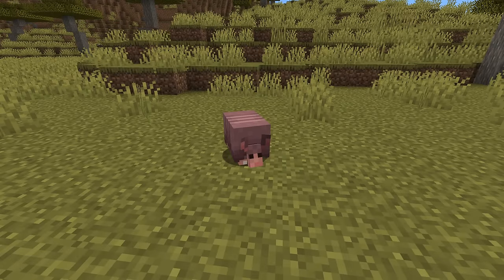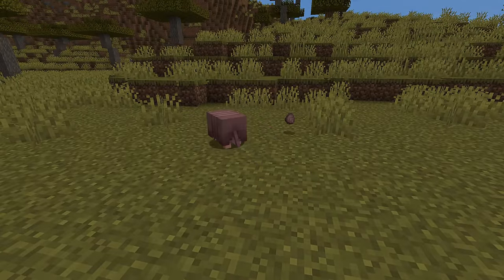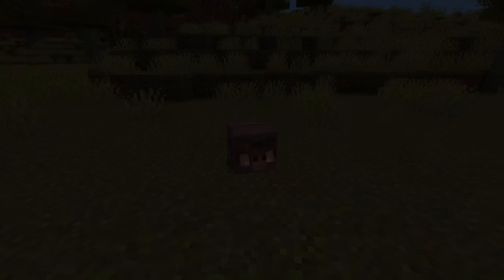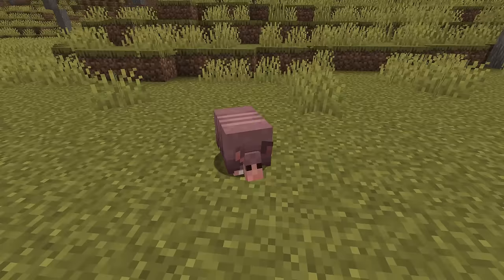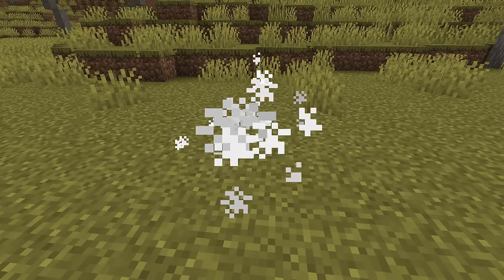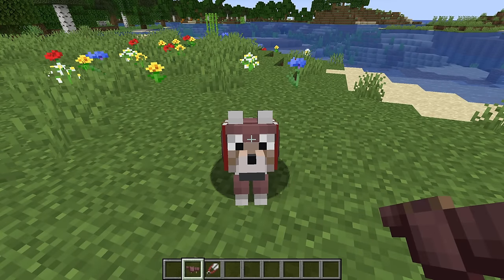Idle sounds, brushing and dropping scutes, walking, rolling up, landing, unrolling, hurting, and dying. There's also a new sound for equipping wolf armor, and for unequipping it.